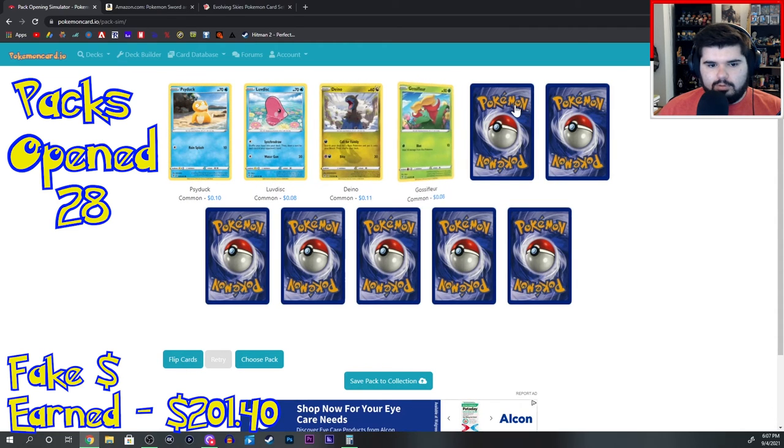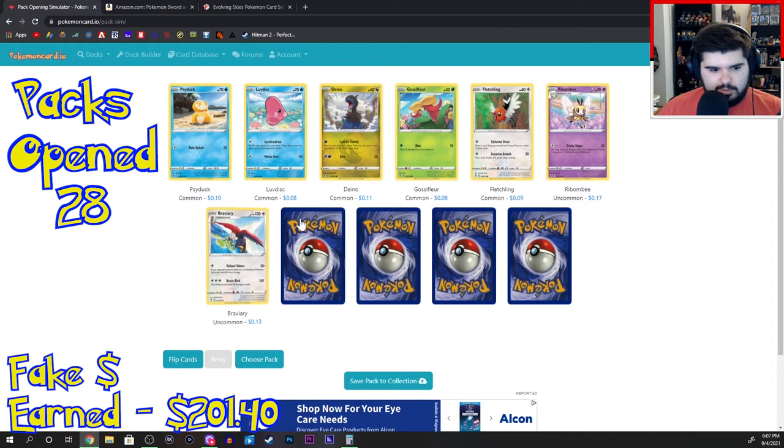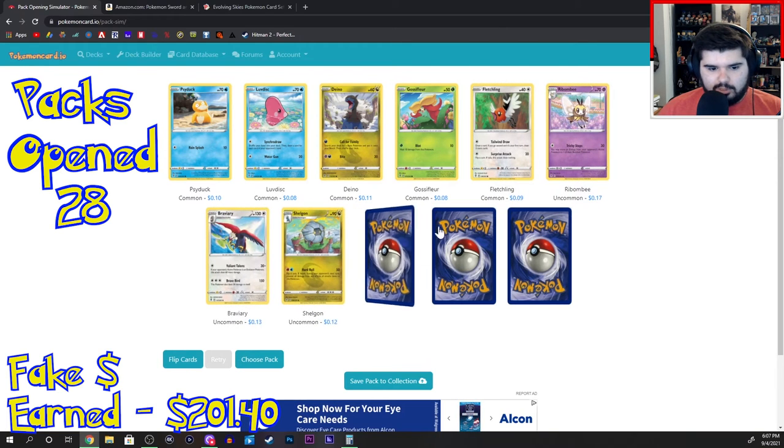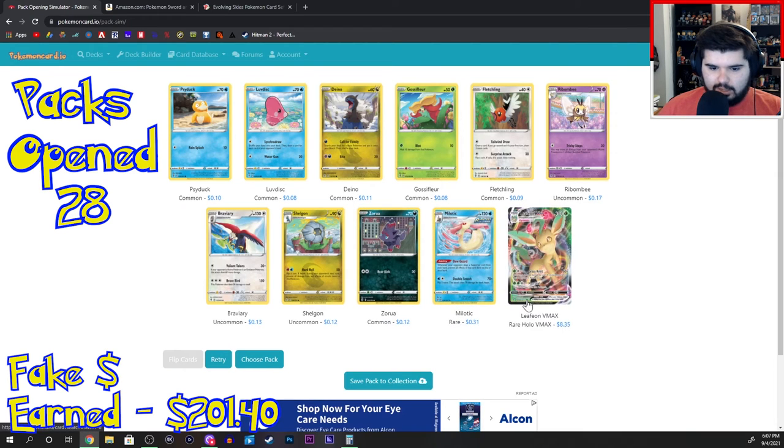Psyduck, Love Disk, Dino, Glossopher, Fletchling, Ribombee, Bravery, Shogun, Zor, Milotic. And Leafeon VMAX! How many Eevee evolutions are there in this set?